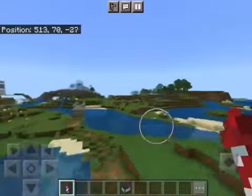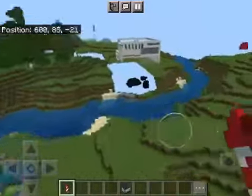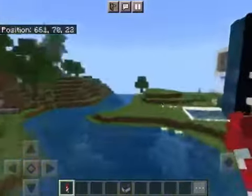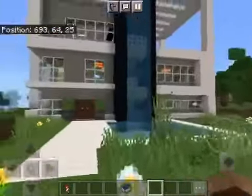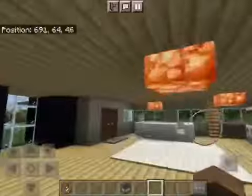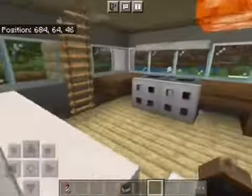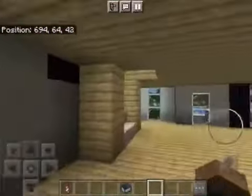Let's take to the air with elytra. That modern house isn't built yet but we've got some nice bridges, and it'll lead us here. It's just a nice modern house that you can take a vacation at for a weekend.